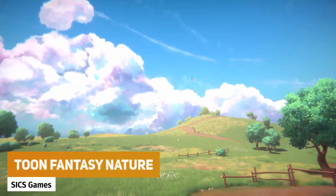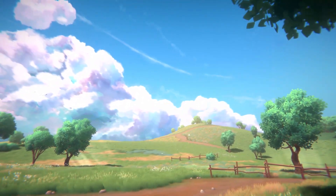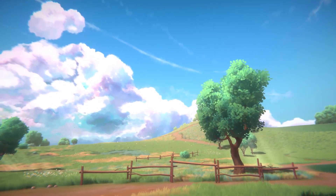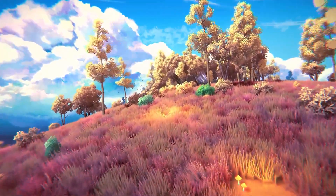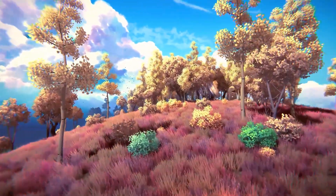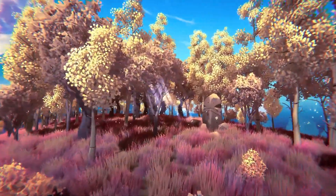The next one is Toon Fantasy Nature, compatible with the built-in pipeline and the newest version of URP. It includes 200 different prefabs, 8 demo scenes, over 100 different plants, flowers and trees, loads of different mushrooms, flowers, bushes, and plants with over 25 props, background assets and decals, and 8 different cool particle systems.